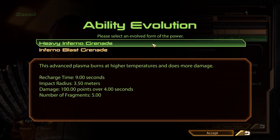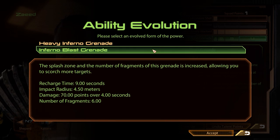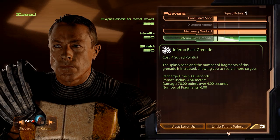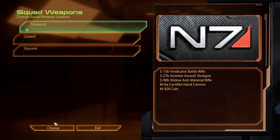The evolution comes with either a damage or an impact radius bonus. Heavy inferno grenades do quite a bit more damage than inferno blast grenades, however they do not reach as far, and the grenade also explodes into fewer fragments. Both are excellent choices — the damage improvement is certainly noticeable for the heavy version — but we will still go with blast, because the grenade can put enemies on fire and stagger them, and the more enemies it's able to affect, the better. Kasumi has no points to spend, and we will also leave our weapon loadout as it is.